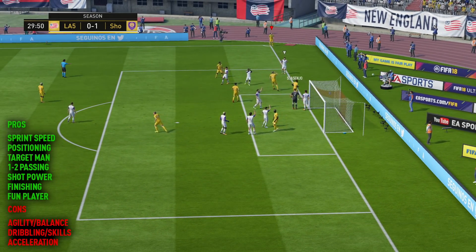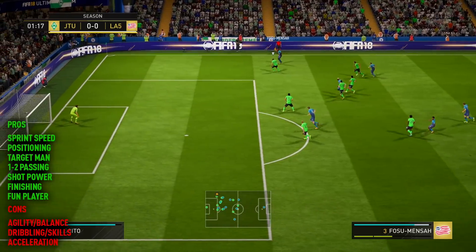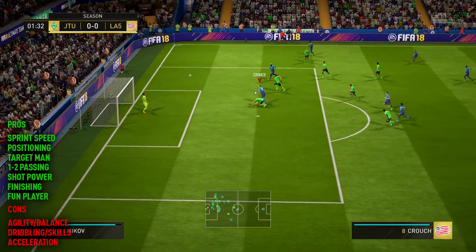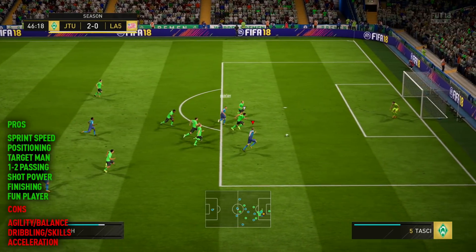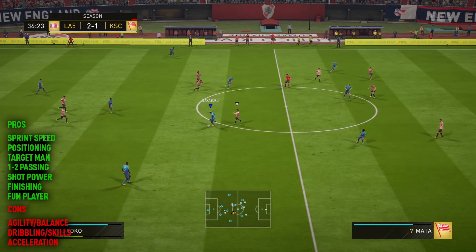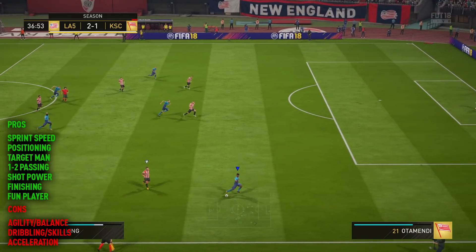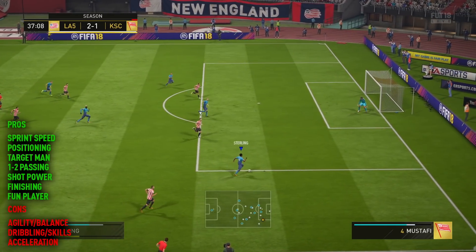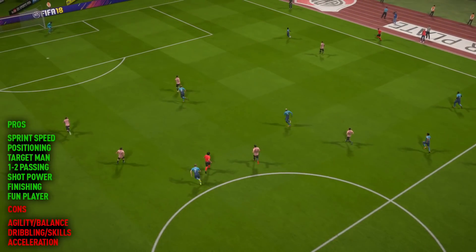Moving on into the clips, we can talk about the long list of positives and negatives today. There are some clips where we didn't quite score and then obviously the goals that I did manage to get with Peter Crouch. I actually scored quite a lot with this guy because once you get used to him, you do realise that being 6'7 and having pace is kind of overpowered. It's a bit weird. But there are definitely negatives — this is not the best player on the game.